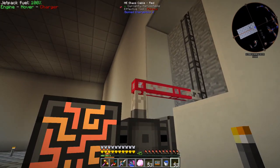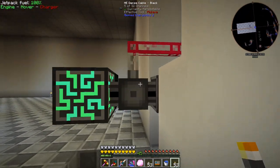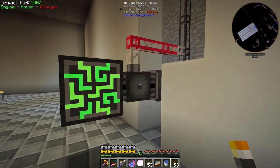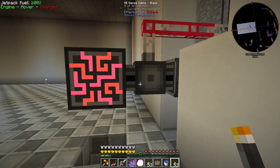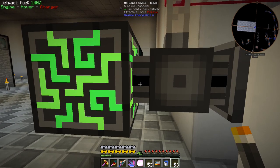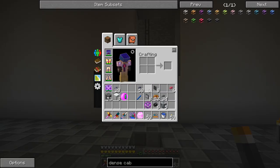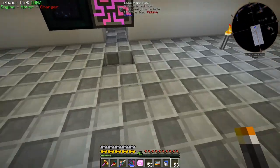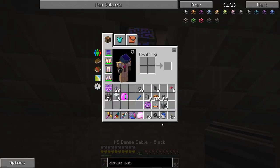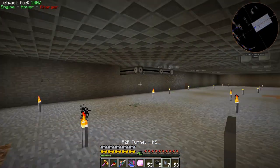That's how it works — not the prettiest, but the basic concept is: P2P tunnel with a regular cable up there linked to another P2P tunnel, then dense cables to get all 32 channels out again. Now that this side is done, we need to do the same thing to connect to our storage drives over here.